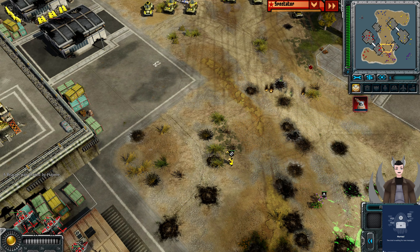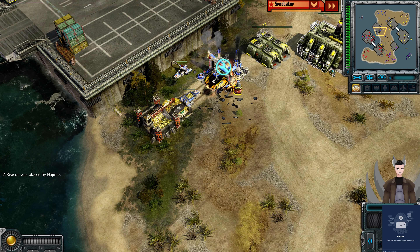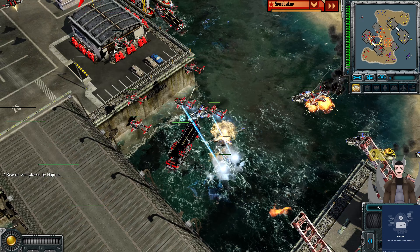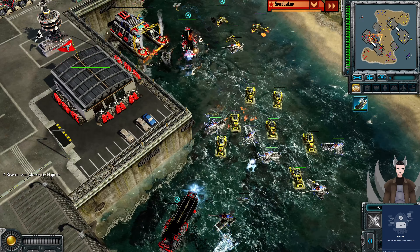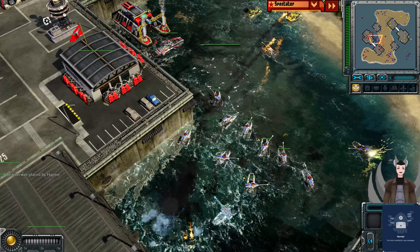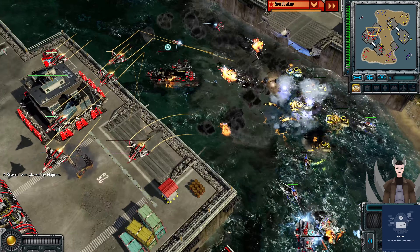That was an EMP missile. Cryo-copters are getting some good hits there onto that refinery. Another EMP missile right there — those EMPs hit everything, including themselves. I've got a massive wave of forces right there. He may need to see another EMP missile. Right now he needs some Assault Destroyers. Got another Naval Yard going down — it's a body block from the Soviets, or maybe he's just going to fully build it.